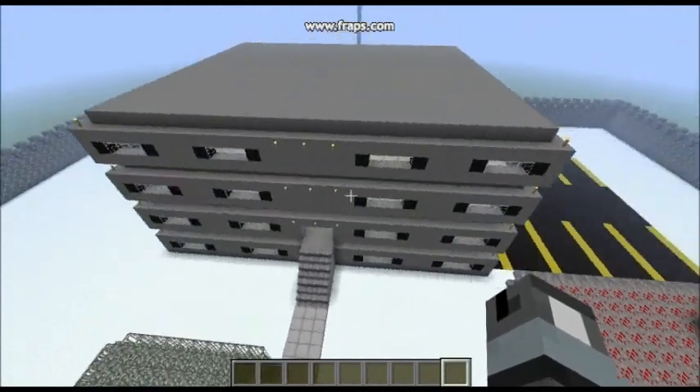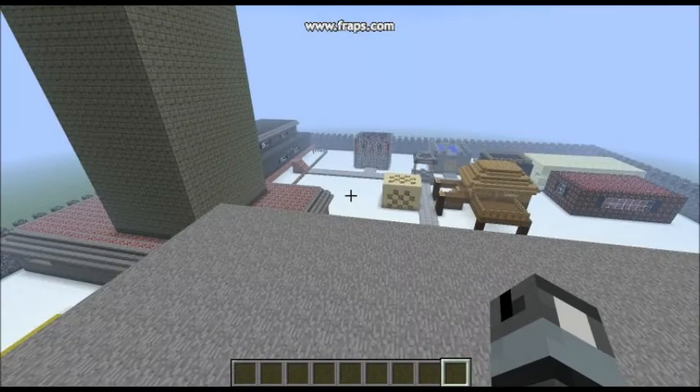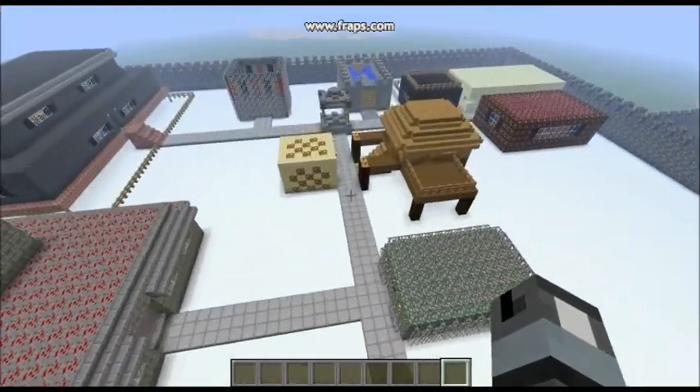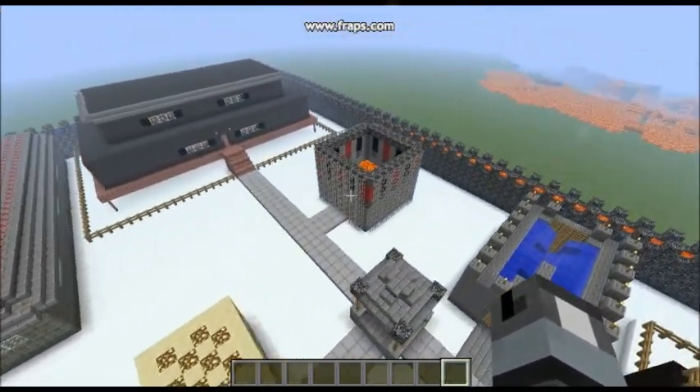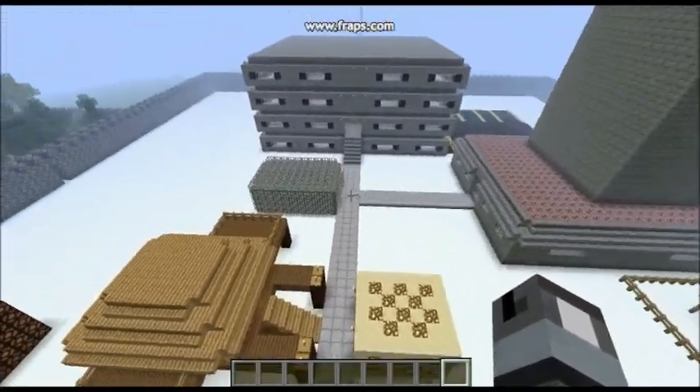This will be the final showing of this map in an Ownage with Stab episode. Look out for the next Minecraft episode — I'll probably be showing you the fully completed version. The hardest part of this? Making everything snow. Later, guys. See you in the next one.